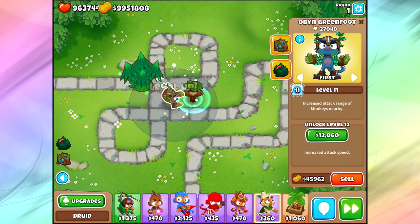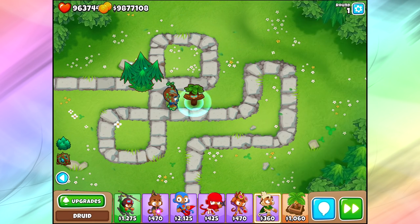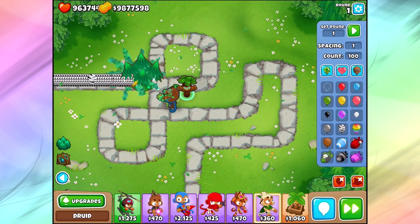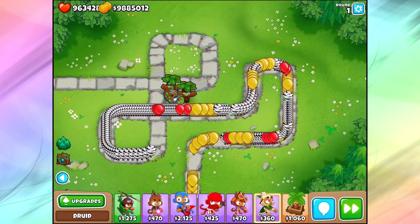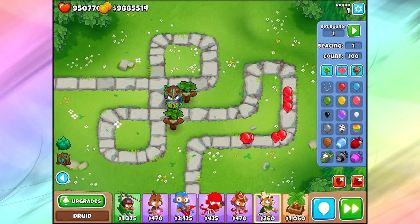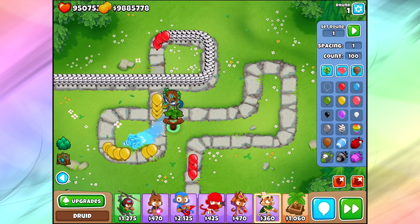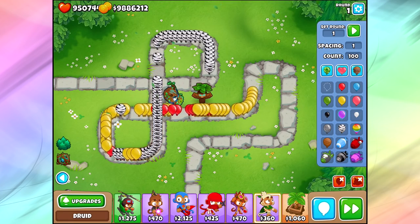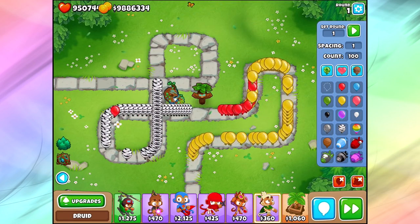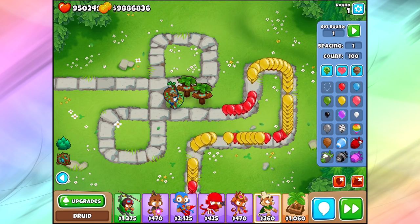Let's keep leveling up: increased attack range, increased attack speed, increased popping power, pops an extra layer, and nature's totem now slows bloons by 35%. At this point, let's send out some zebra bloons. He does a decent amount of popping power, but he's still kind of lower. He acts sort of like a sniper — you can pop zebras down to yellows, and then pop yellows down to reds, and clean those guys up. Placing him near the front might be better, letting your other towers clean up the lower tier bloons.